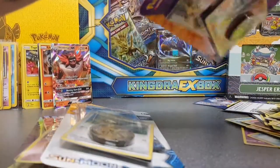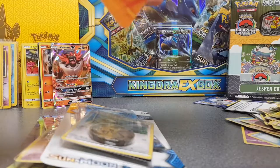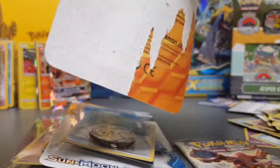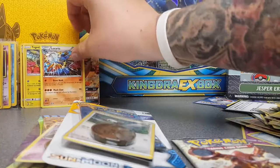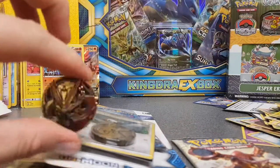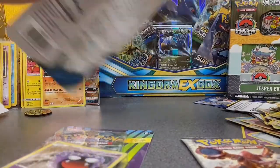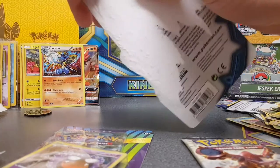The next pack to open is Steam Siege, not Sun and Moon. These were a good deal online — a lot cheaper than what supermarkets charge. From that pack we got another hollow Lucario — I'll check if it's the same as the first one; if it is I'll put it up for grabs in a competition. We also got a Rayquaza coin to go into the collection. Going to open all these promo packs up straight away so we can then get into the main box packs.